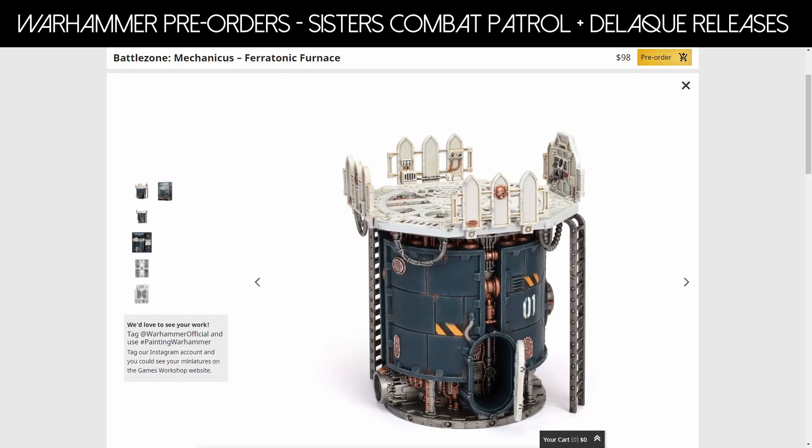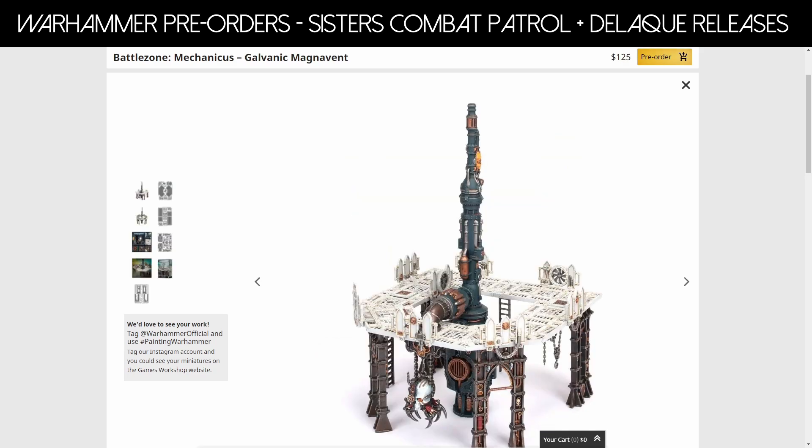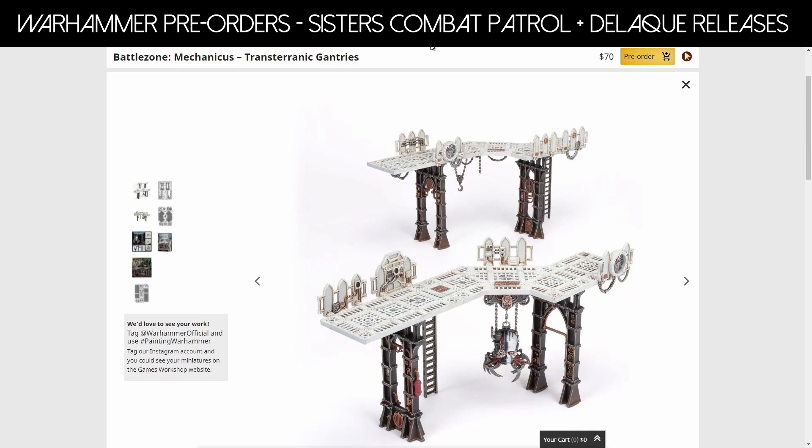For individual terrain pieces, these are all re-releases. The ferritonic furnace was previously around $84 Australian, so prices have gone up a bit. You've also got the galvanic magna vent for $125, as it's a little bit bigger, and then the trans-tyrannic gantries for $70. You can pick up a lot of this in the Battlezone Mechanicus box. Terrain is terrain — you kind of need it for the games, so get it however you like.